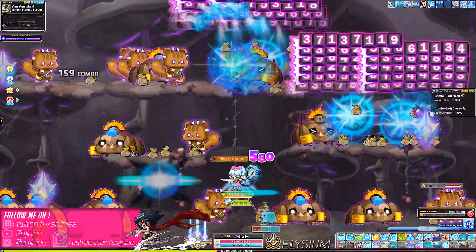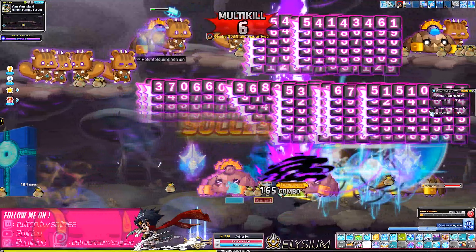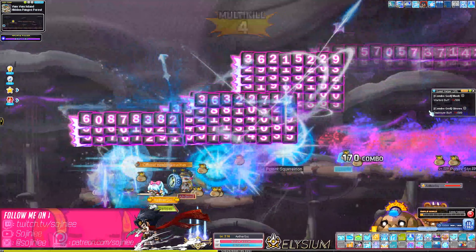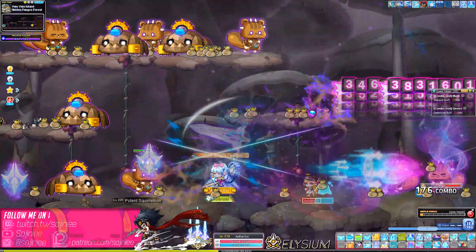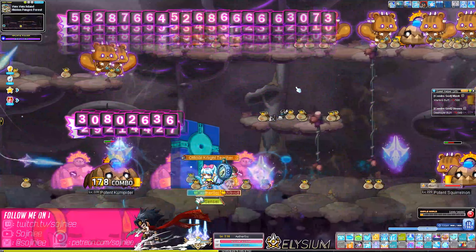I was level 42 when I started and I'm at 45 just from talking for three minutes. I did have a 2x exp coupon on and a wild totem — fury totem or wild totem, it's wild totem. Pretty good results.